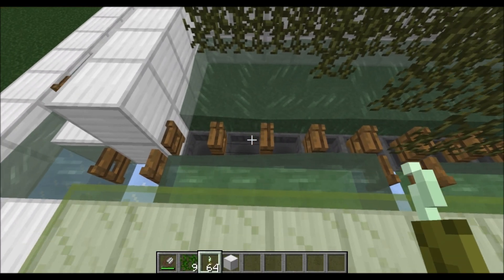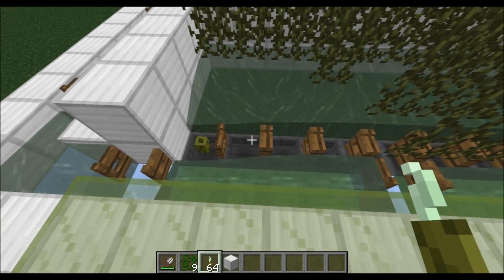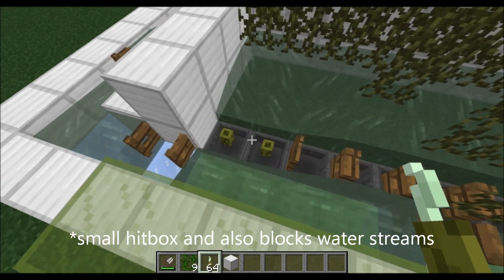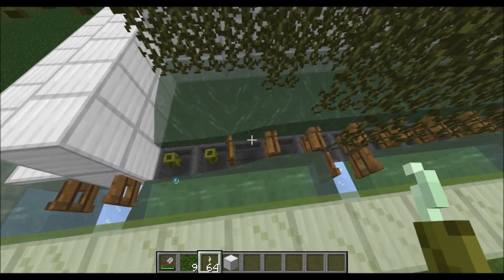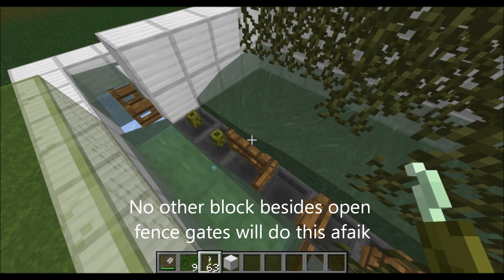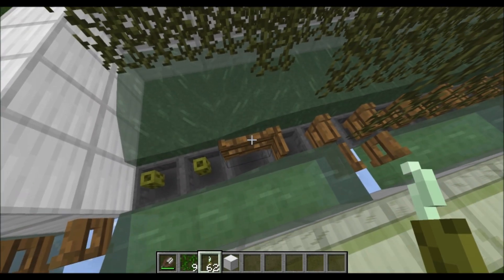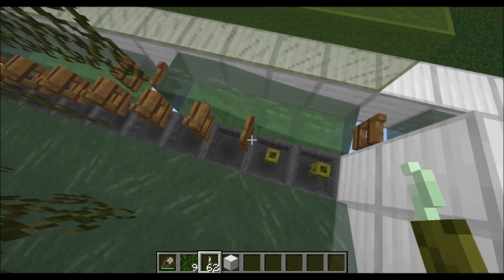There's also a useful new block added in 1.13 which is the sea pickle. There aren't many blocks with a small hitbox so that if an item lands on top of it — like a fence gate here — an item can land right on top of it and get stuck there. And the player's inventory is going to be full so they can't pick it up. So either open fence gates or sea pickles will work.